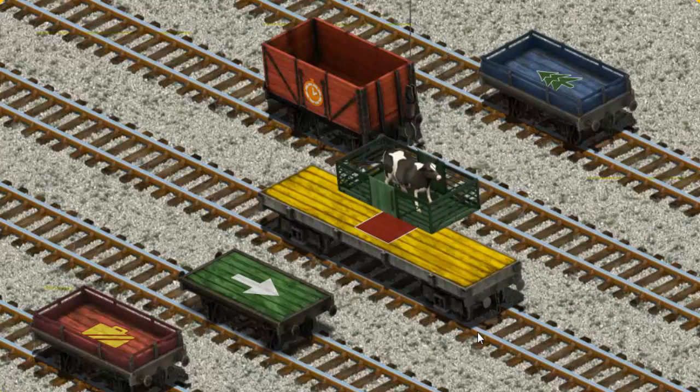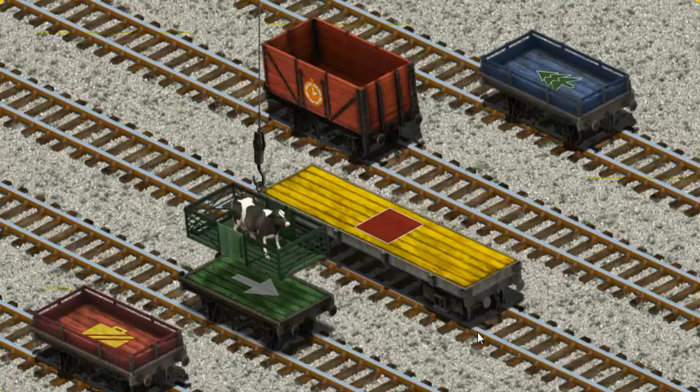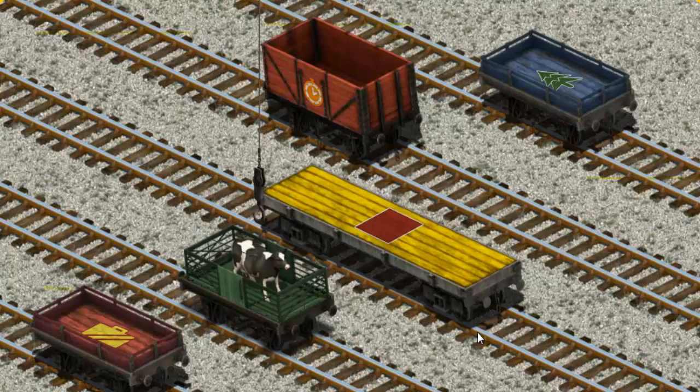That's not what we're looking for. Help Cranky find the green flatbed with a white arrow. You found it!